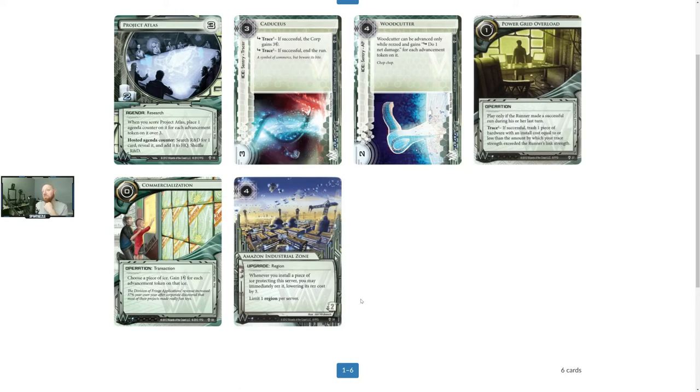Priority Construction would be quite good with Woodcutter, but it's still only two strength. You're clicking and spending to make the runner spend the same amount you have — and the first time you've spent four they've spent nothing and nothing happened. I wonder how FFG made decisions — how they ended up being quite conservative in early design. I think the way people played Netrunner before they knew how to optimize meant testing was very slow and methodical, advancing ice just because it says you can rather than thinking about actual value.